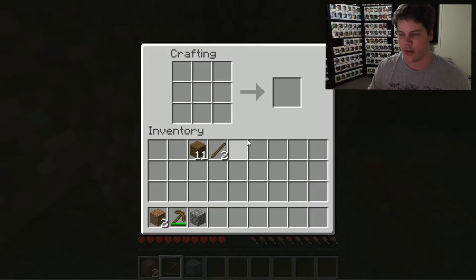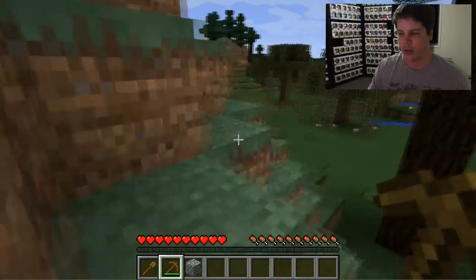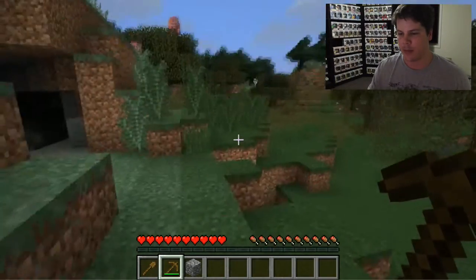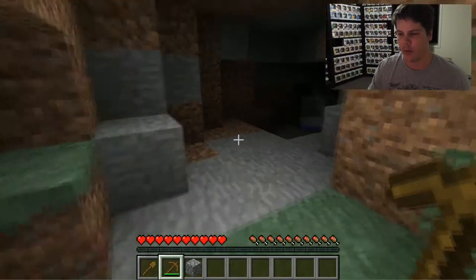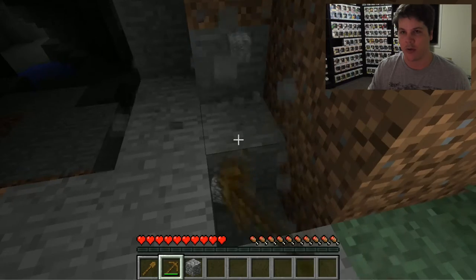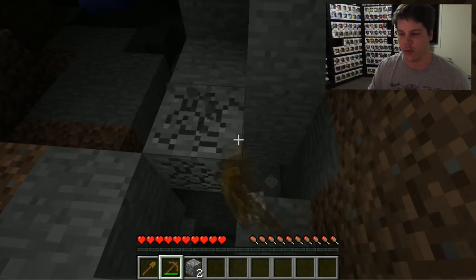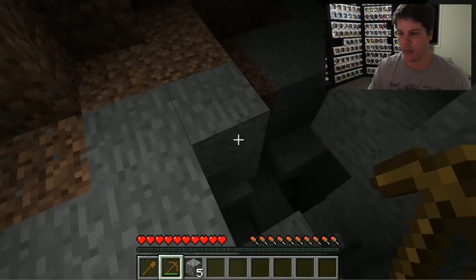We might also grab a shovel — so again we'll make a handle with our sticks, put one on top, and that will give us a shovel. What we're looking for right now is some stone — this is exactly what we want. We want to grab some stone here because we're going to need it to make a furnace, which is going to let us smelt ores, which is going to let us make more powerful things.